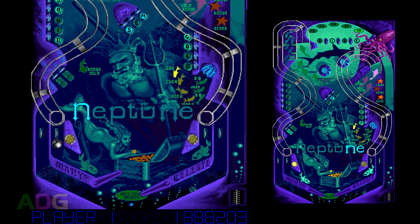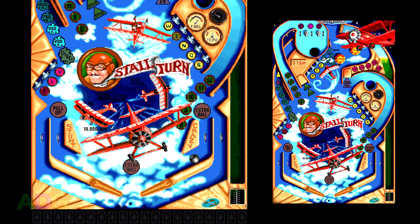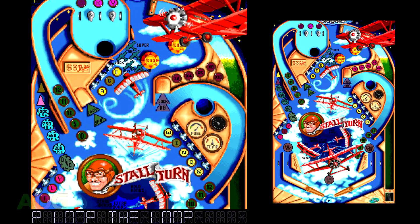Last in the Dreams 2 pack is Stall Turn, based on the theme of stunt flying. This one's kind of neat but also kind of aggravating, because all of the shots are packed in really tight and it's hard to make any of them in the first place, let alone often enough to make meaningful progress. That said, the layout feels both creative and like something you could find in a proper physical pinball machine, so if there's any in this set of four I think would benefit most from a digital-to-physical transition, it'd be this one.